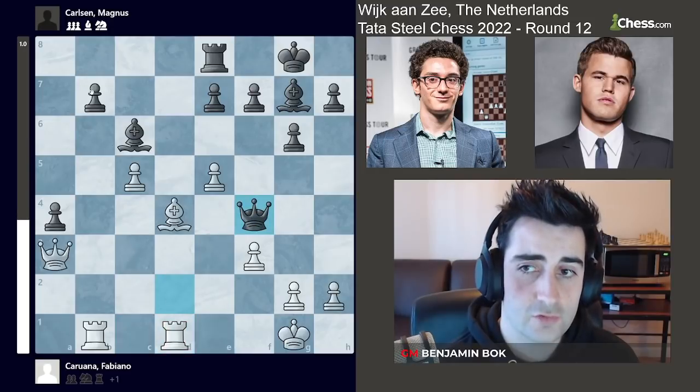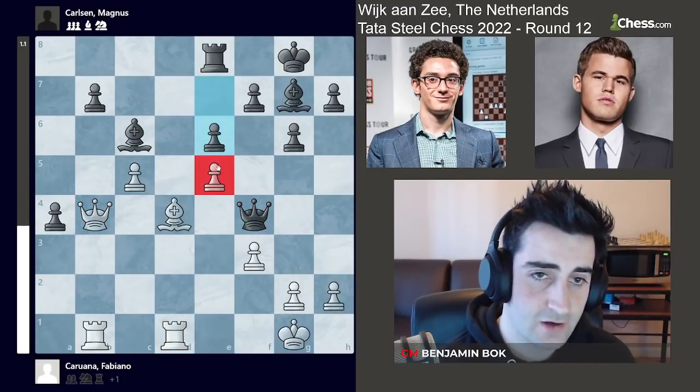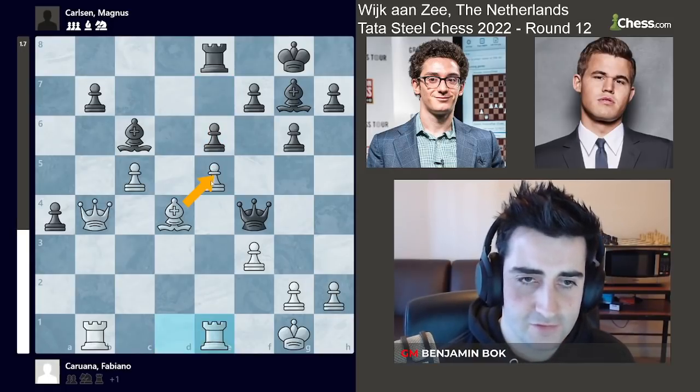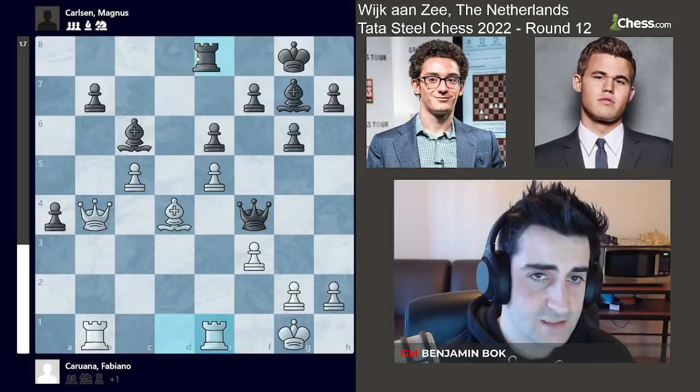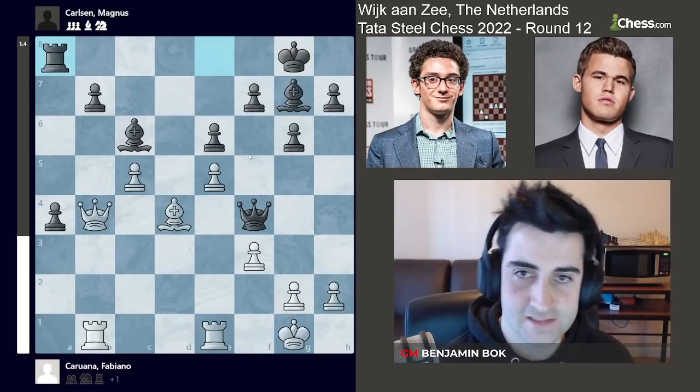Rook d1 by Fabiano, queen f4, queen b4, and e6 — just fixing the pawn on e5. Fabiano should maybe have played rook e1, defending this pawn. But Magnus can play rook a8, trying to go a3, and he can also always play h5, h4. Once again white is really lacking any sort of plans here.